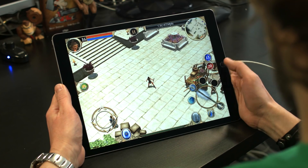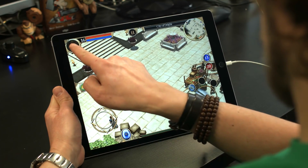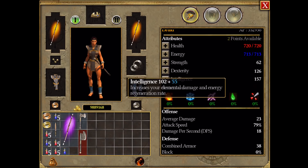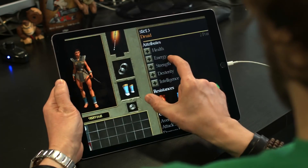My hero is a level 16 druid with Storm and Nature mastery. I can see via the top left button that it just leveled up. So this is a good time to see how we assign points and skills. Here is the inventory, where all my hero's characteristics are shown. As every good gamer knows, after a level up, the first thing to do is assign points so that your character is upgraded and better than before.